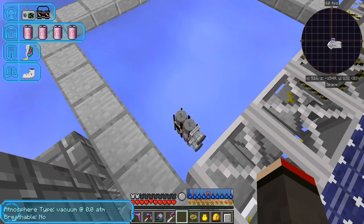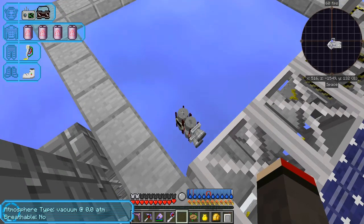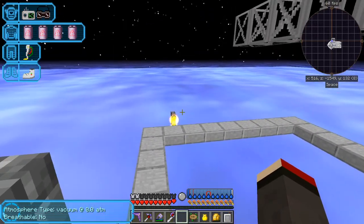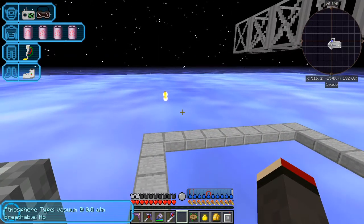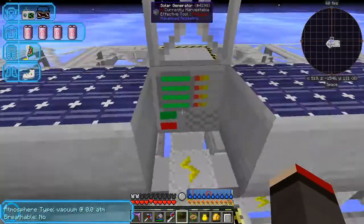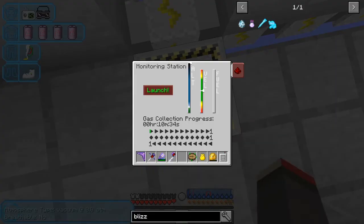It starts the engines when it drops down a bit. If you actually happen to have two rockets, what happens is they stack vertically. Off it goes — and now it's going to go and collect gas. Oh, I forgot to change the type. Darnation. Never mind. So now we can come back here and you can see what it's doing — it's going to take 10 minutes and 30 seconds.